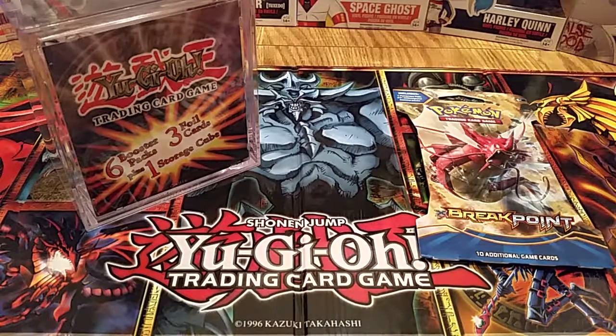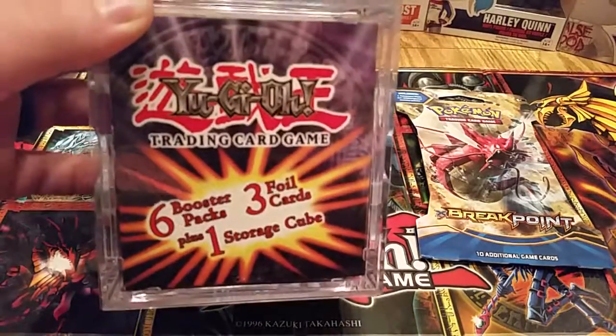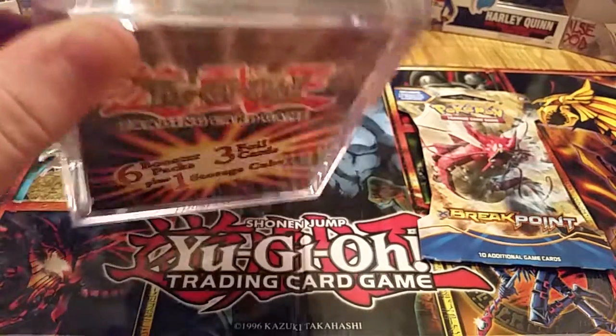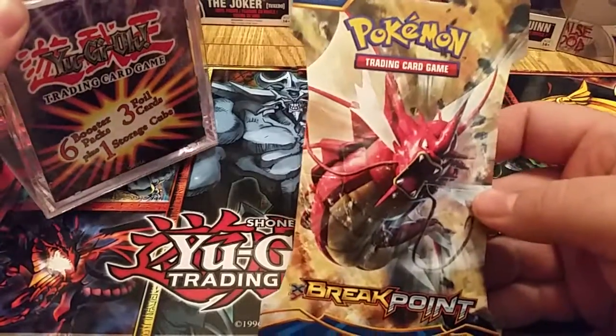Let's get started. I got a box here. I got it from Walmart. It's a Yu-Gi-Oh cube. It's got six booster packs, three limited edition foil cards, and you get the storage cube with it, and then a pack of Pokemon Breakpoint.